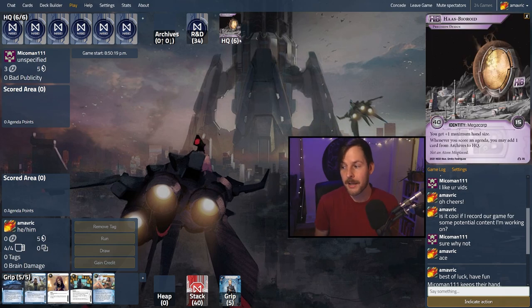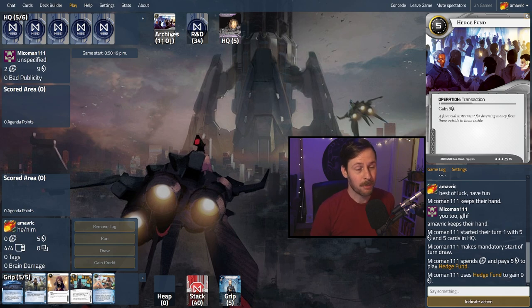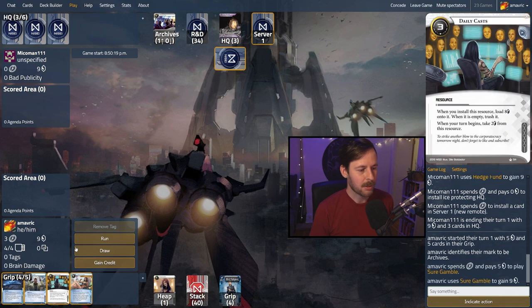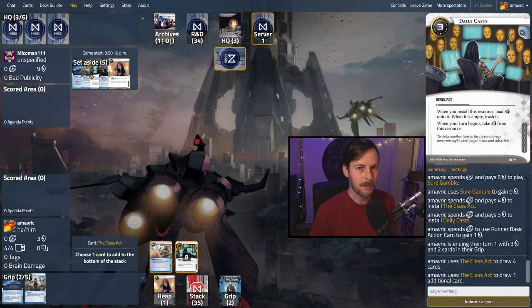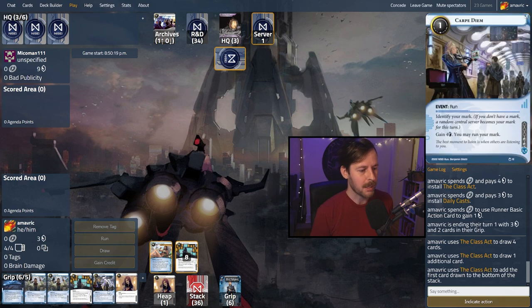We're off against Michael Mann on Precision Design — six cards in HQ, going pretty quickly. When they score an agenda they can return a card from Archives to hand, so Seamless Launch means any 4/2 can be scored aggressively. The mark lands on Archives, which can't get a lot of value. We can Sure Gamble — don't want to run server one at seven credits cost. Just going to install these two and click for a credit. We get filtered draw from Class Act: we see a Carpe Diem, another Daily Cast, an Inside Job, and a Boomerang. The Boomerang is probably the worst — we already have one. Hopefully Carpe Diem hits R&D or HQ.